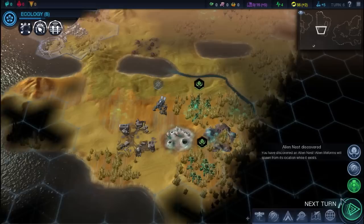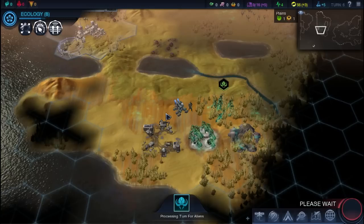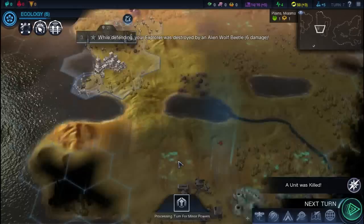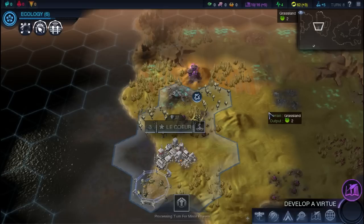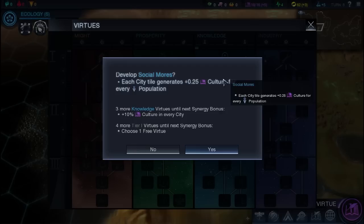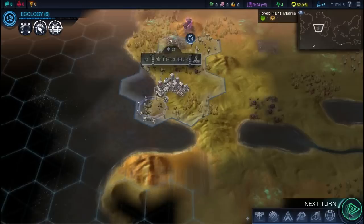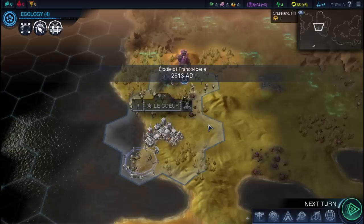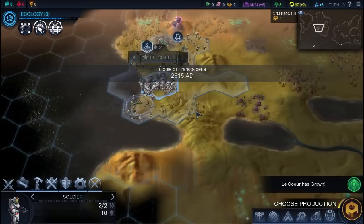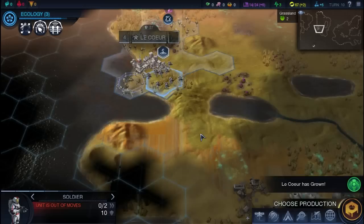Hopefully they won't attack us before we get to that excavation site — but I don't think we're going to be that lucky. They did attack us and they did kill our explorer, which kind of sucks. That means we're not going to be able to get into the expedition site right away. But that's okay. We developed a new virtue — each city generates extra culture — so I'll grab that one because it will help us get virtues faster. When playing harmony I need to be careful who I kill and why, since I'm trying to get along with the aliens.